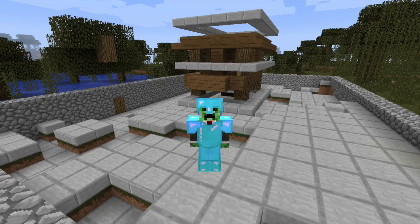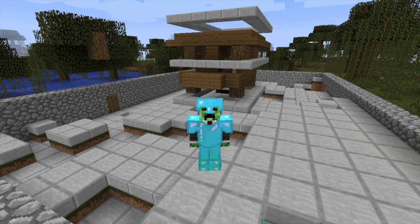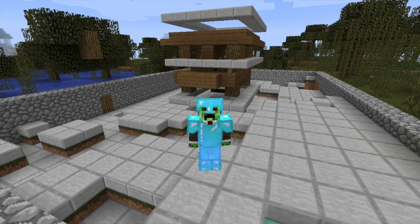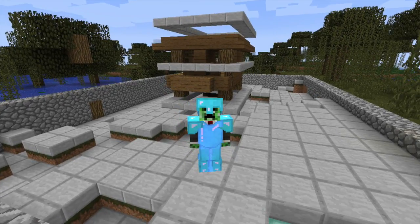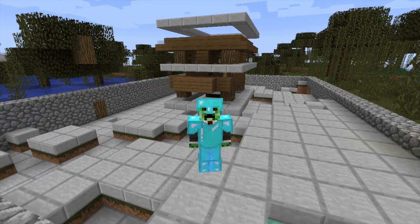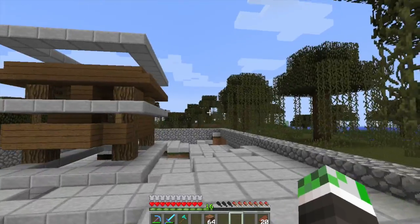Hello and welcome to this week's episode of Minecraft. Today what we're going to be working on is a witch farm, so that we can get redstone powder, glowstone powder, and glass bottles without having to actually go and mine them.